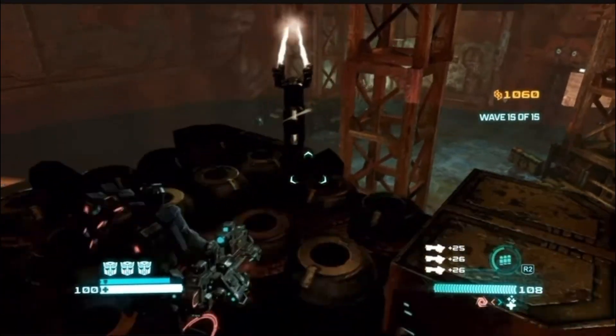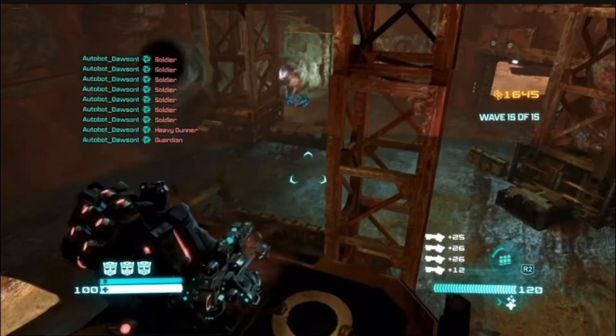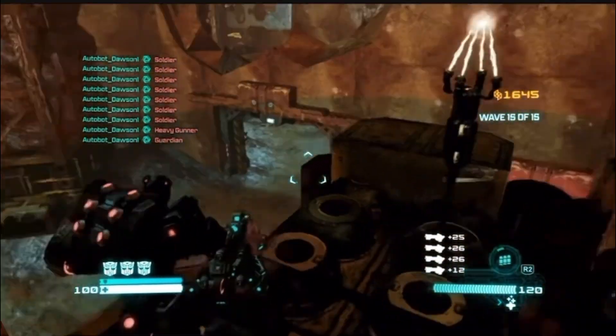The Energon Harvester is in this room for extra security for only 1,000 credits. So just basically jump up here, play the game, and you win. Autobot Dawson Gaming rolling out.